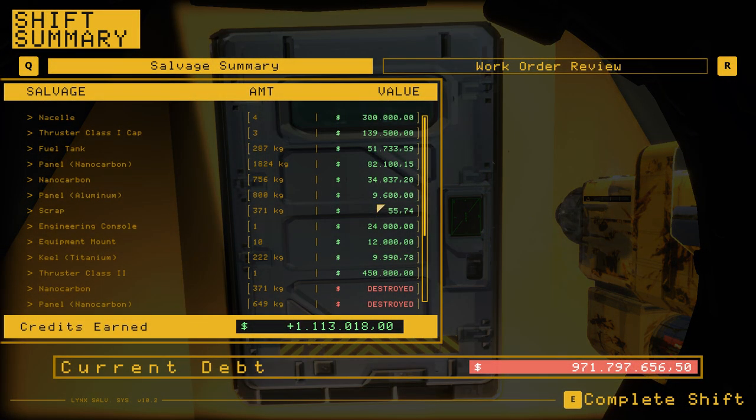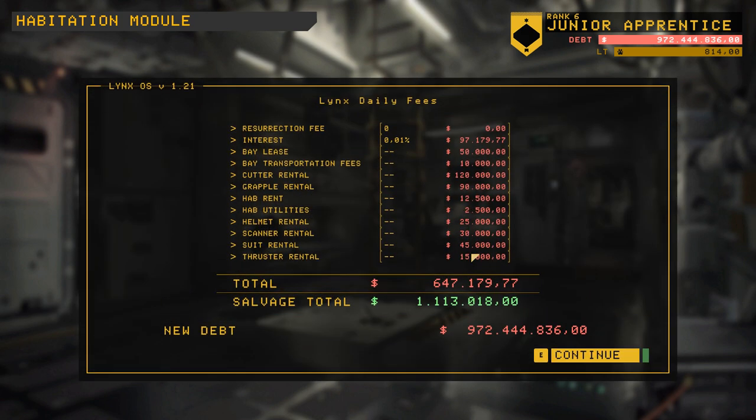That got me 1.1 million. However, we're of course going to get hit by that late fee again — the debt has an interest rate. I'm renting the cutter for 120,000 per day, so the fees are really starting to add up. Anyway, that's all for this time. Next time I'm going to continue with this ship, which means I'm going to be recording the next episode directly after this one, so any advice you post on this one I unfortunately won't read in time. Next week, more parts from this ship are going to come off, and hopefully I'll be able to finally salvage that reactor safely. Thank you for watching, I hope you enjoyed it, and I'll catch you soon for another episode. Bye.